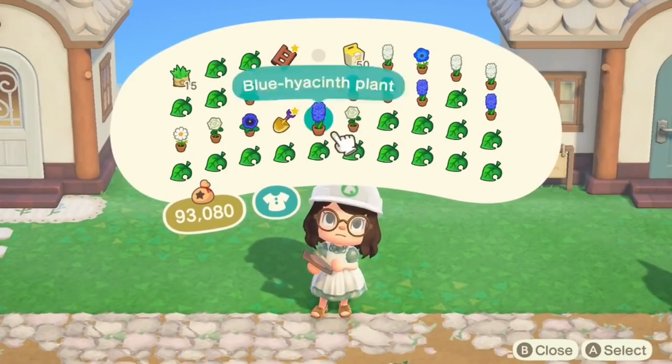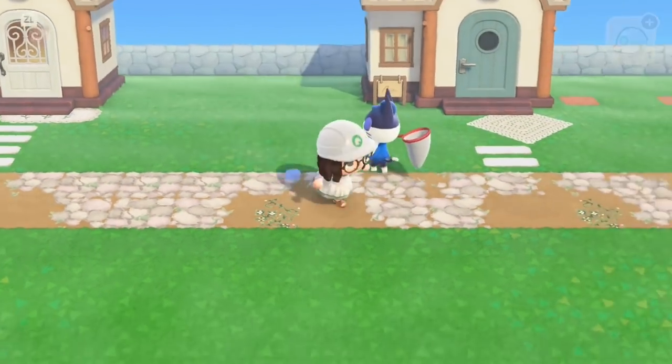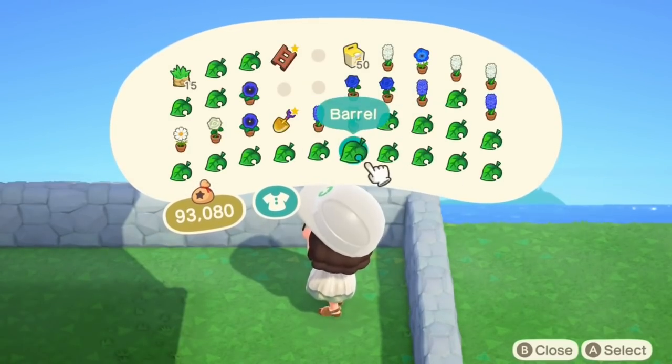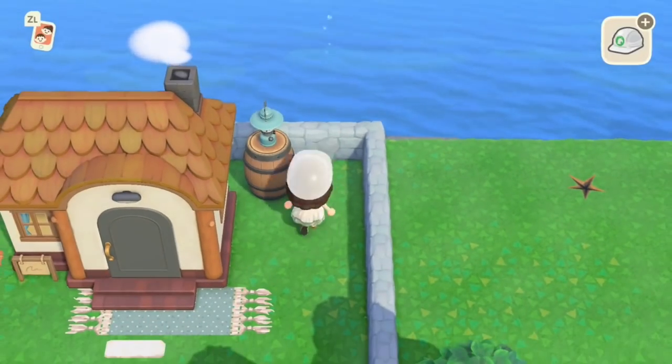So when I put these houses down, you may notice these random squares — that's because I wanted to make sure that I got them in the correct place. It's just a little bit of a wayfinder for me, if you're wondering.